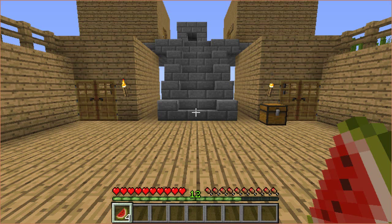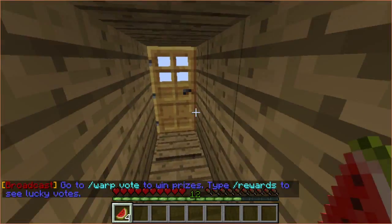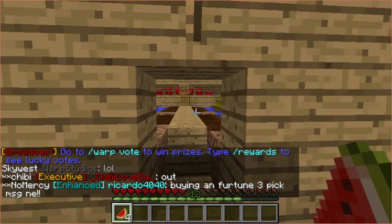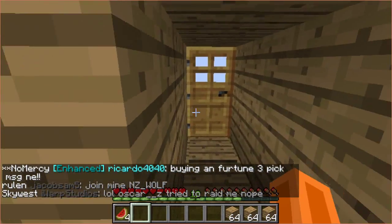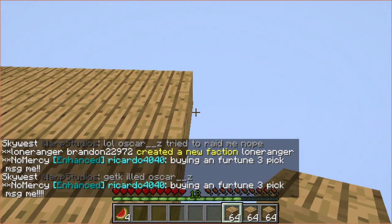Hey guys, it's Hasmeta3 here, and today I will be bringing you another video of Factions. This episode, we are going to be making a chest room for our resources and stuff we are going to sell and stuff. So we are going to need some wood, some chests, and some signs to label our place, or chest room.